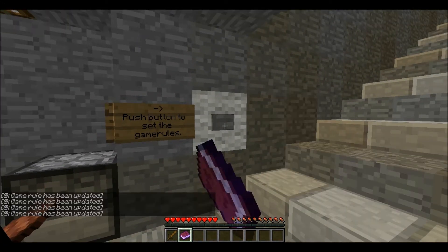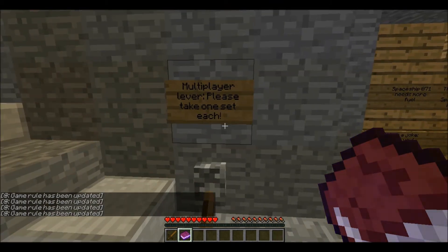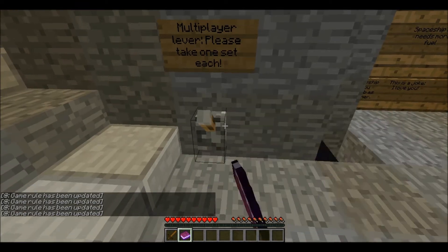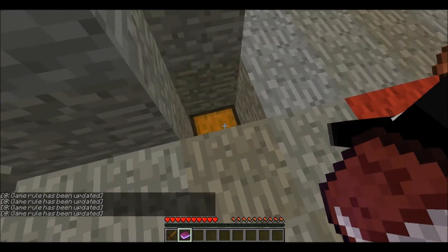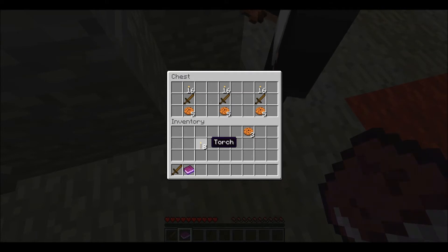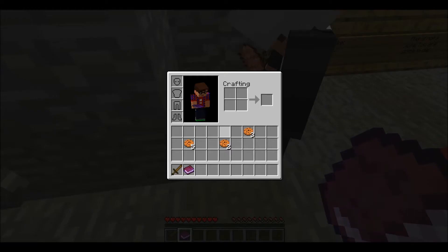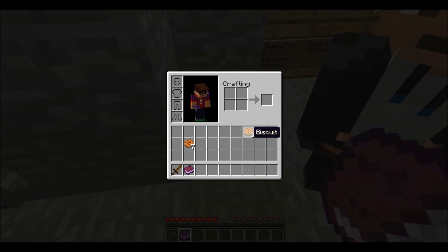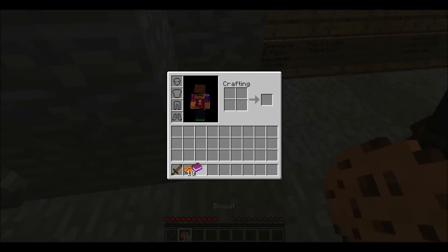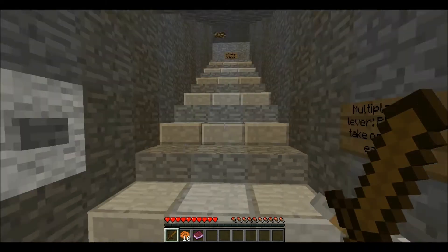Push button to set the game rules. Okie dokie. Multiplayer lever - please take one set each. I have the biscuits. Put all the stuff... take biscuits. There we go. I have a sword, some biscuits. I have a sword from the dispenser and stuff. I have some biscuits. I have some swords in dispenser. Wooden sword. Let's go. Let's venture out into this wilderness.